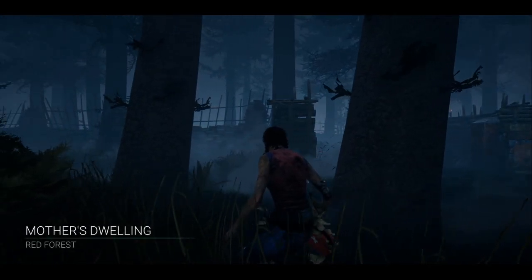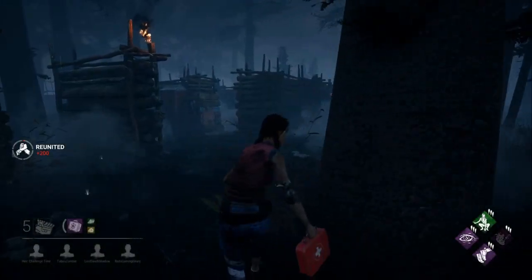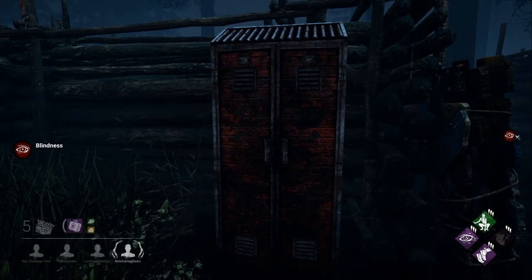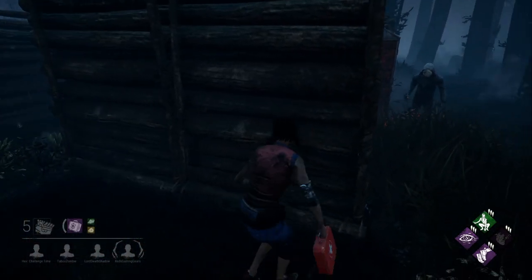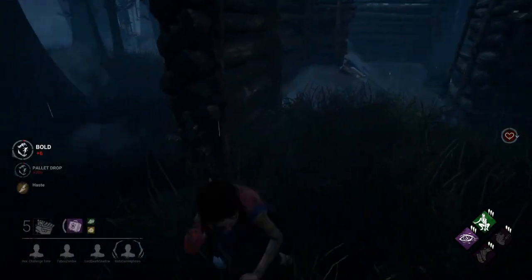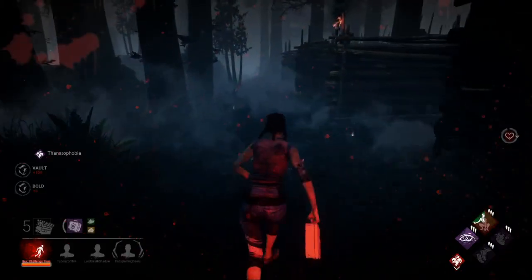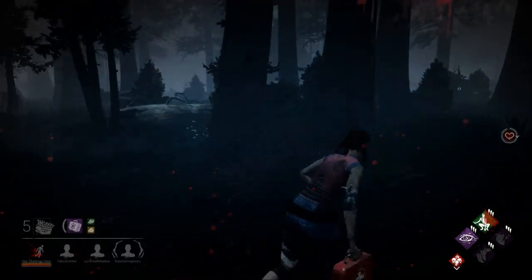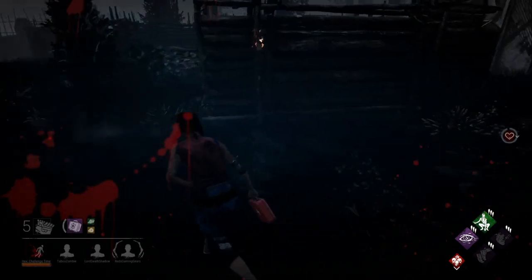When you spawn into a map it's going to randomly put you somewhere — it's different every single time. There are different things you can interact with: lockers, pallet points, and vaulting points. You'll notice here we find the killer pretty quickly, so we're going to try to do what's called looping the killer. If you drop a pallet on a killer on top of their head, it will stun them for a short duration and knock them out of Blood Lust.